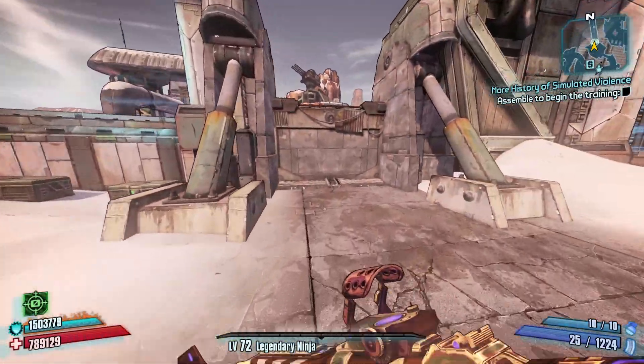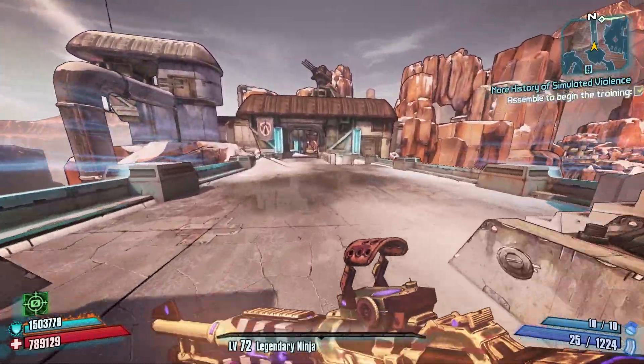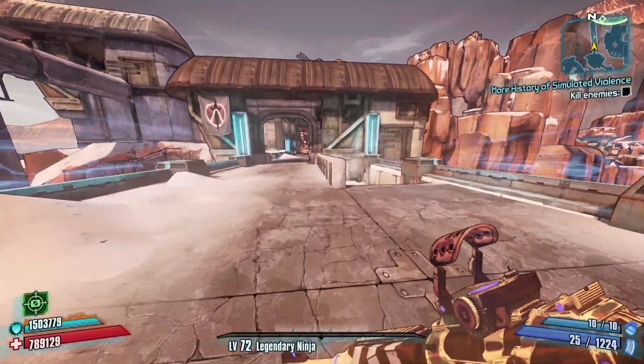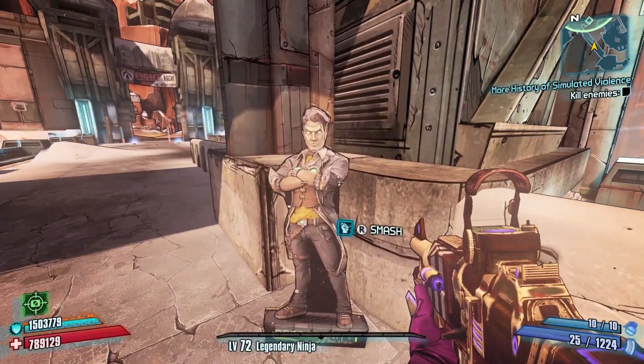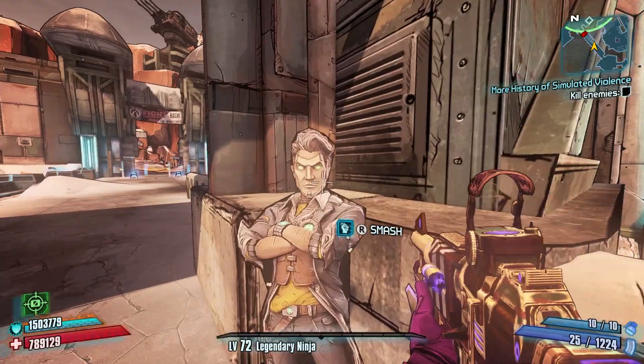Coming in at the number 9 spot is a risky pick but a pick nonetheless — it is the cardboard Jacks at Digistruct Peak. And before you argue that these aren't trash piles, you're wrong, because you can actually break them and they do give you ammo.